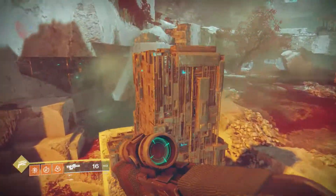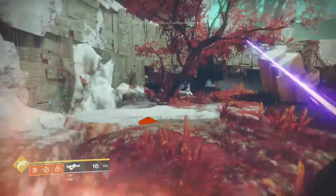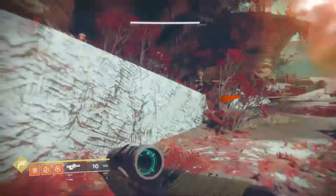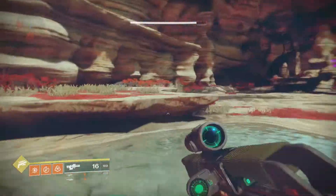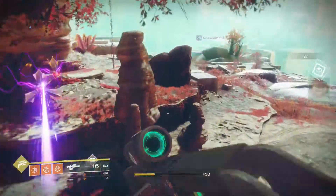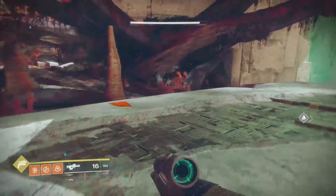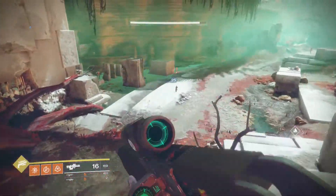Whenever you run around, the ghost will actually pretty much pick up any chests that you are near. Essentially, just make sure you follow the exact path that I am taking because I hit the most potential chest spawns. The only thing I would really pay attention to is when you are jumping down into the Watcher's Grave — over to the right there are a couple of areas that chests can spawn, so if you just quickly glance over there and see if any spawn, you'll save yourself a lot of time.